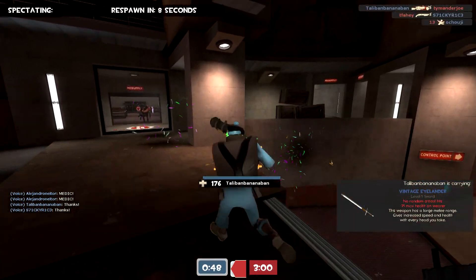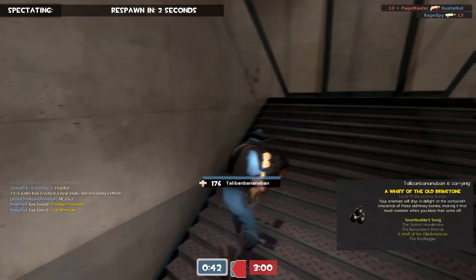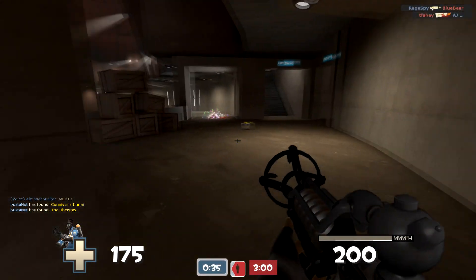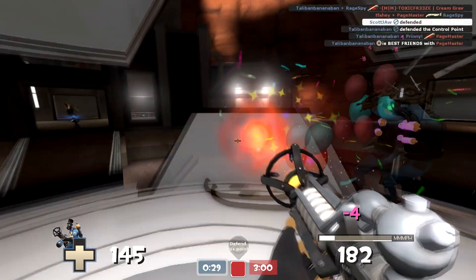We're watching the demo and it looks like he's using the Tide Turner and the Loose Cannon. Loose Cannon gives donka donks, which makes me think of rap songs — I think it's pretty funny. He has a glowing eye which means he was taking heads with his sword.